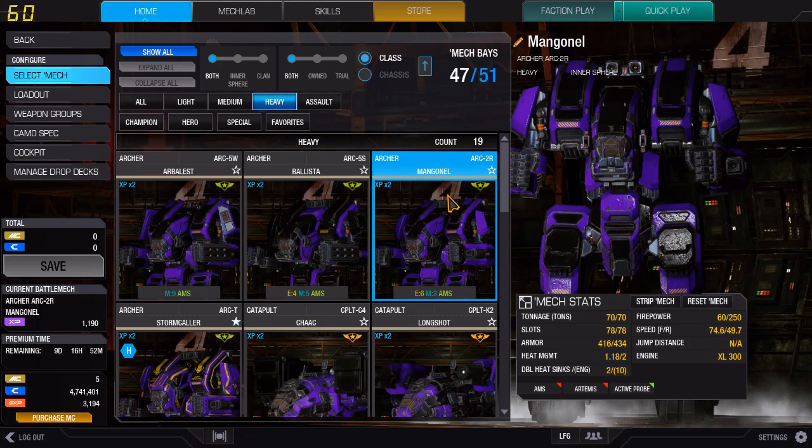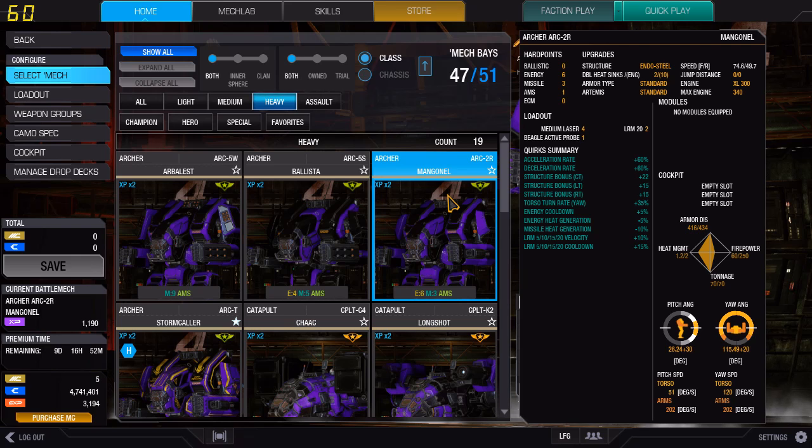My buddy here is the OG Archer, the ARC-2R. This thing doesn't have the structure bonuses, but it does have a bit of a turn rate and of course the 60% acceleration/deceleration. It has the torso turn rate, but does not have a turn bonus. It has solid missile quirks and it just seems to work very well. You do have three missile ports. Some people like to do the three LRM-10 thing on this one, but with the recent buffs to the LRM-20 it's turned out to be a good thing. We've got the four medium lasers and a Beagle Active Probe.